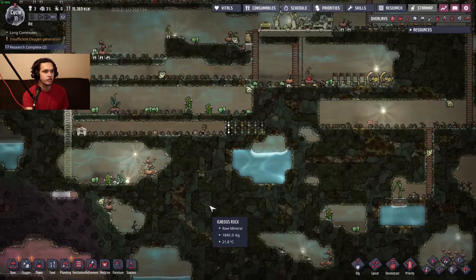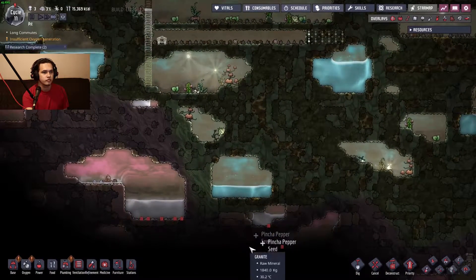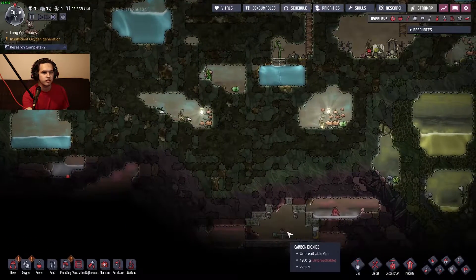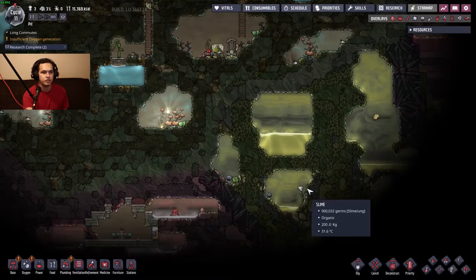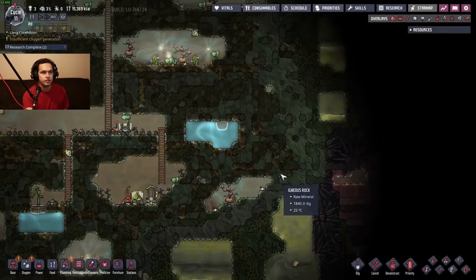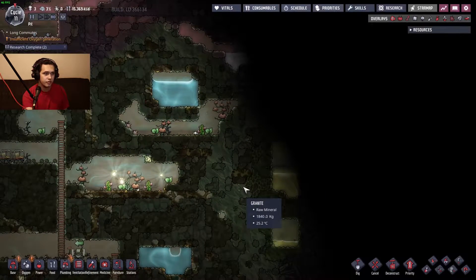We've got some good resources around here. What the hell are you guys doing? I love how there's just a random table with a bowl of fruit just in the middle of nowhere — I'm so confused. I wish there was a better way to get to algae, but unfortunately that's just how it be.